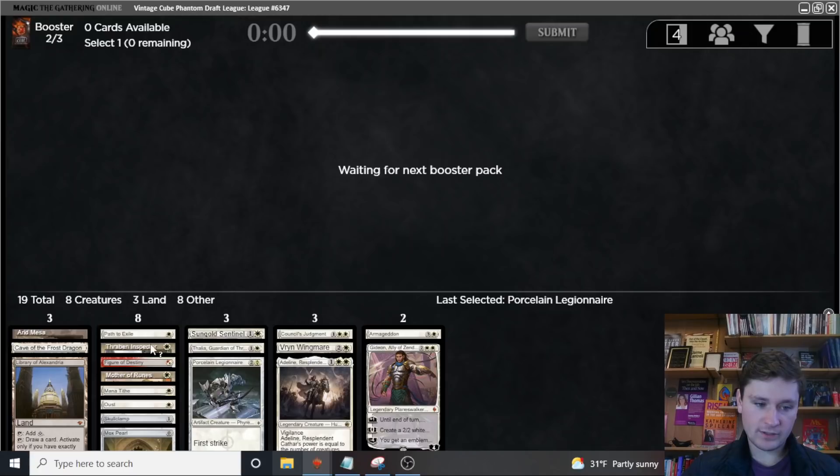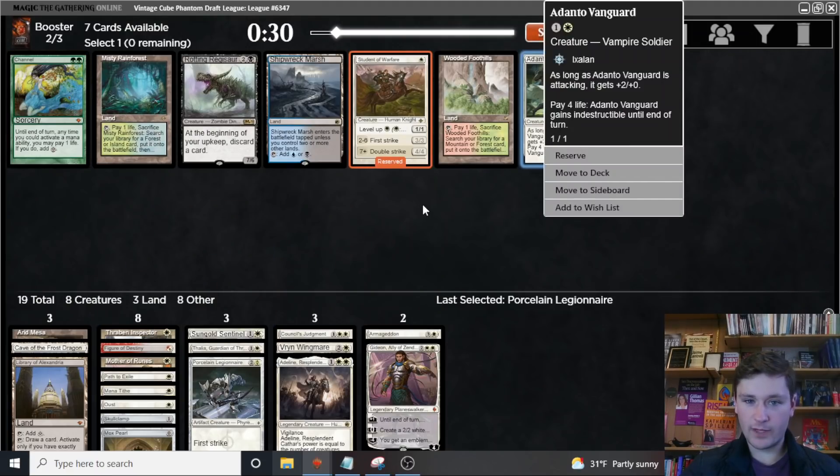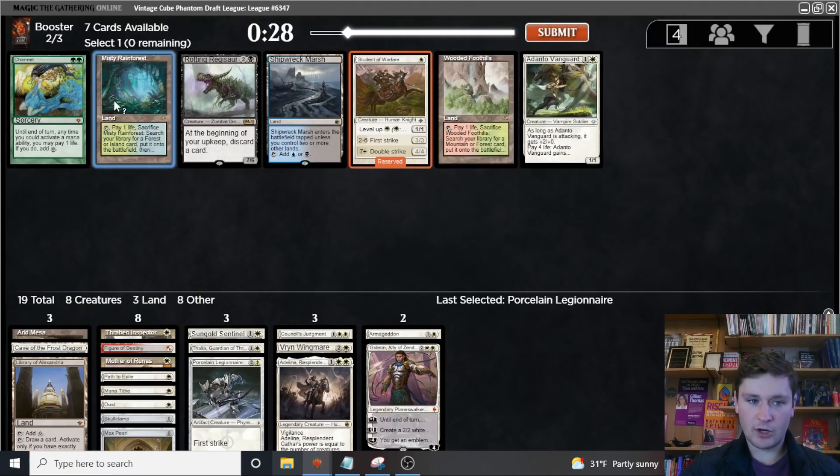We currently have four one-mana creatures and three one-mana interactive spells — definitely Student of Warfare if we can take it. Our creature count is a bit low for Thalia, so I'd like more creatures. They do both come around, of course — we'll take the Student. Bizarre to have two fetchlands and Channel going that late, but easy Student.